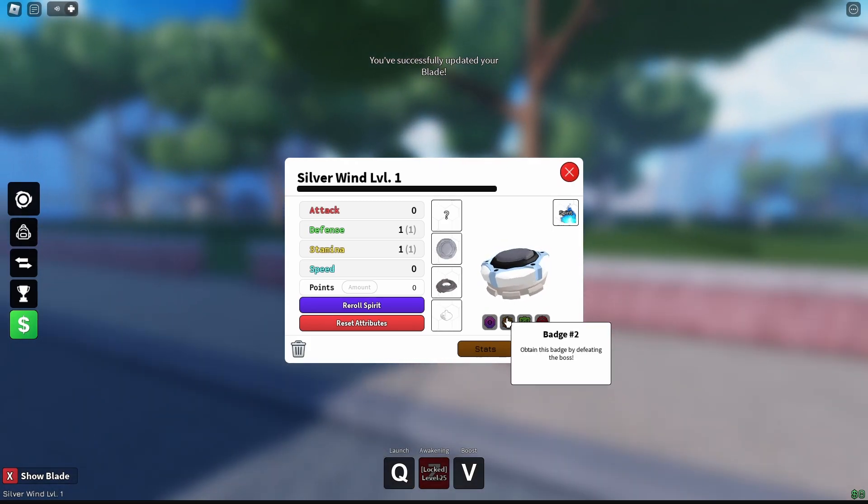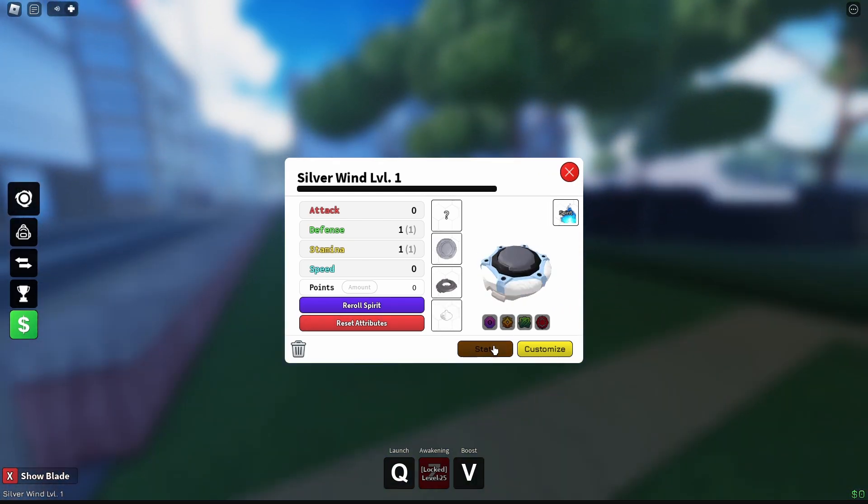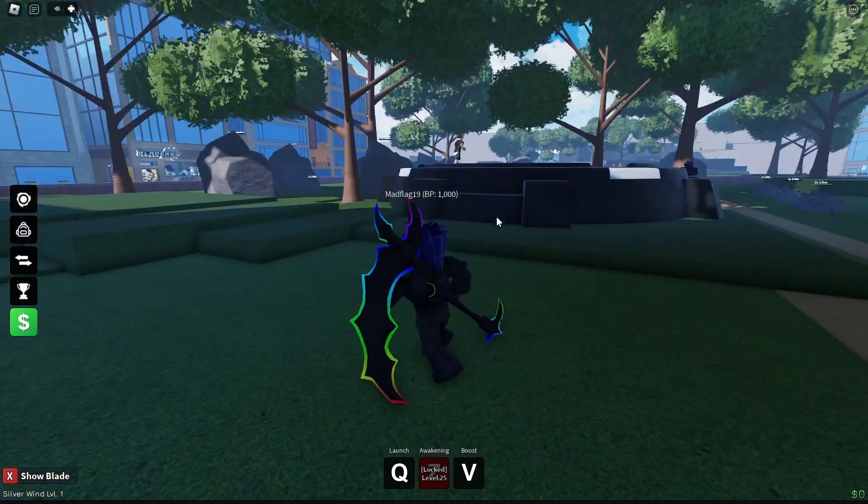Woo, that does look clean! Do we have any stickers to put on it? Badges or anything? No, nothing? Okay. Stats plus wise — okay. So let's launch.